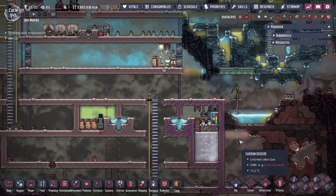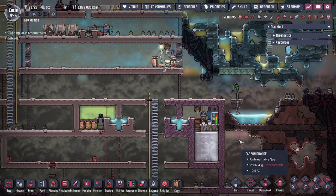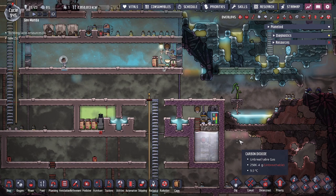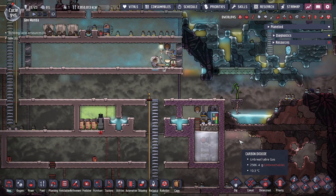Hey guys, Dude Legit City here. Today we're going to be talking about a mechanic in the game Oxygen Not Included that is unique to a specific food — today we're going to be talking about a fully automatic omelet machine.